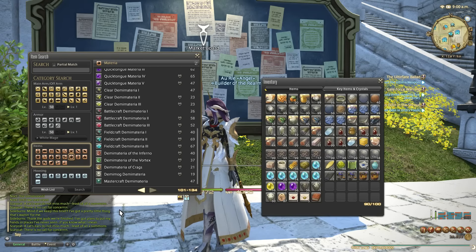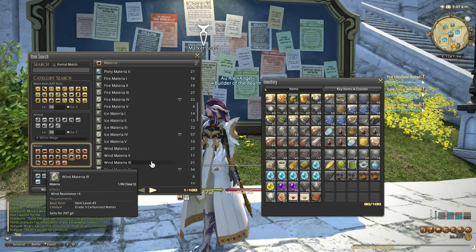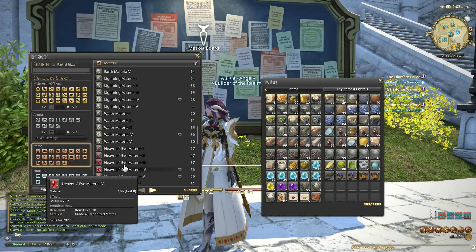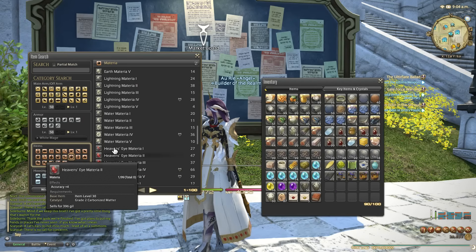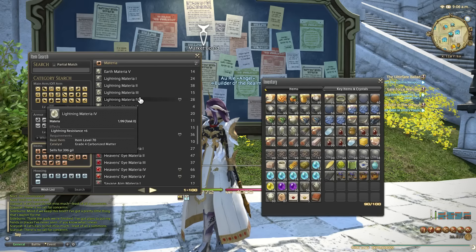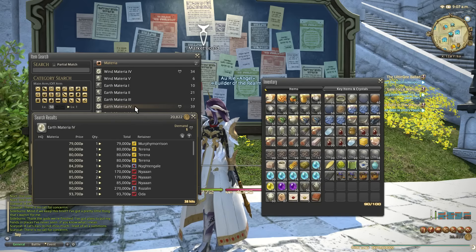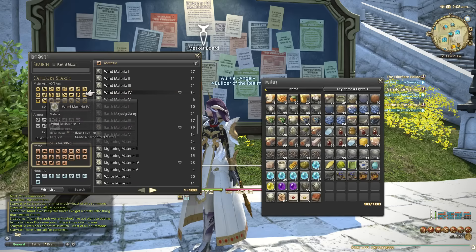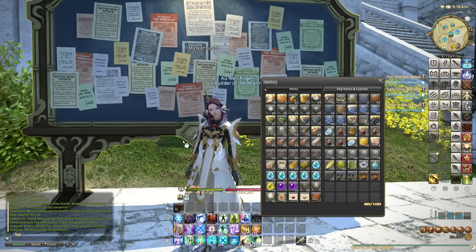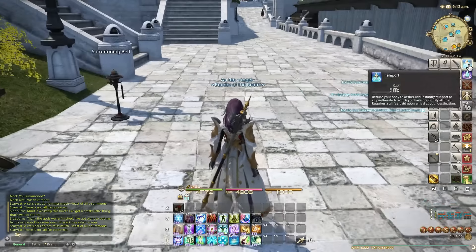The reason we're interested in materia for this patch is because you need the elemental materia — fire, ice, wind, earth, lightning and so on — to do the next part of the relic upgrade quest. For example, water is 43k, lightning is 80k, earth is 80k, and wind is 75k.